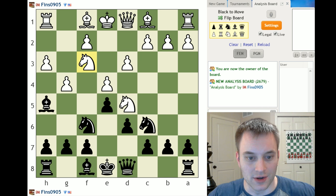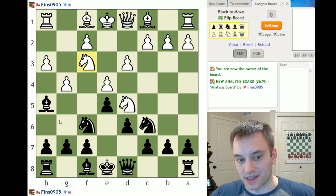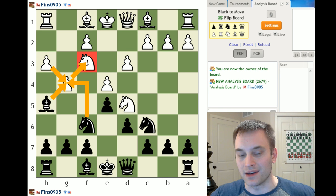Here's the position that Dennis was in. His opponent just played G4, attacking the Bishop on H5, trying to break the pin on the Knight on F3. Dennis has to figure out whether to retreat the Bishop to G6 or to sacrifice here in the hopes of keeping the pin of the Knight on F3.